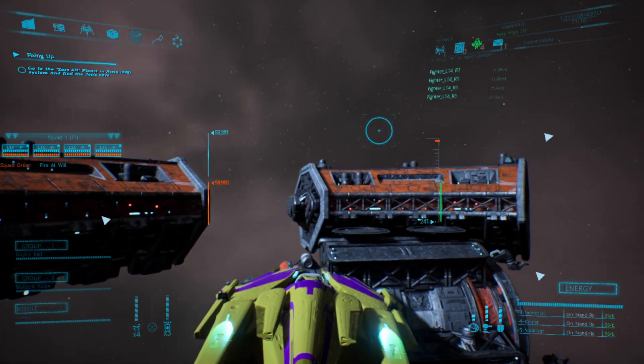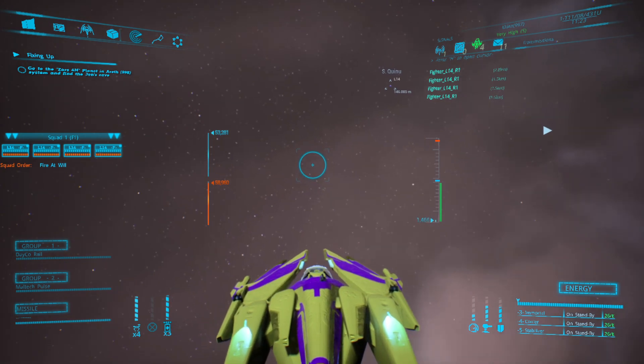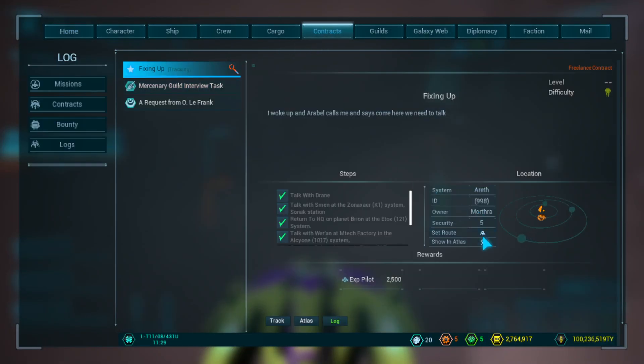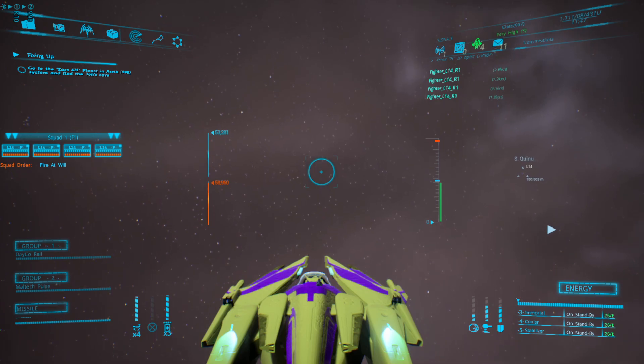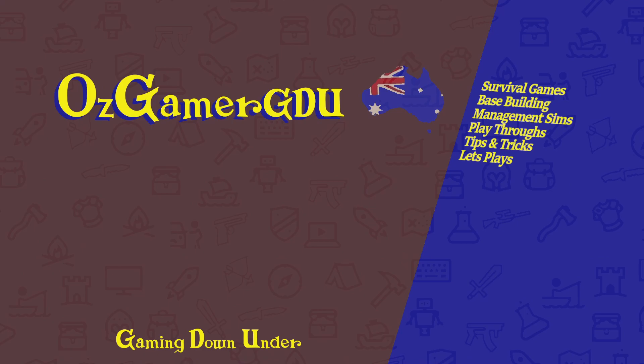Get back into my ship. If we go to contracts, we've now got to go over there — yes, it has updated. We've got to go to a planet, 998. But that's going to do it for this episode. If you did enjoy this episode please give me a like, leave some comments down below, and if you want to see more please hit the subscribe button. Thank you very much for watching — I'll see you in the next video.